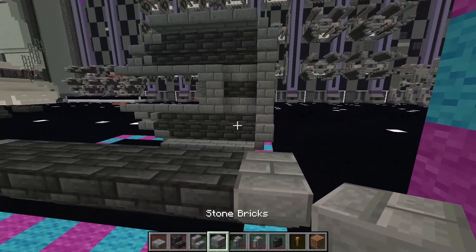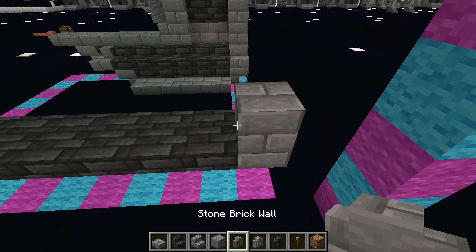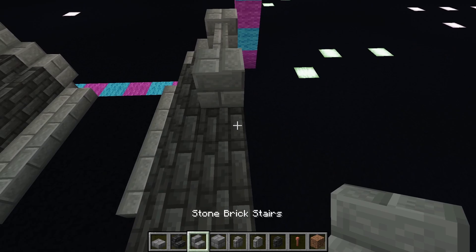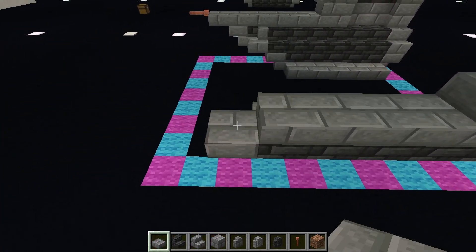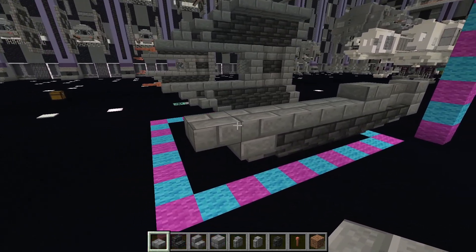Coming to the back, now we switch to our bricks and our walls: stone brick, two stone brick walls, another stone brick. Stone brick stairs facing the back of the ship. And then 1, 2, 3, 4, 5 of our stone brick slabs on the lower half.